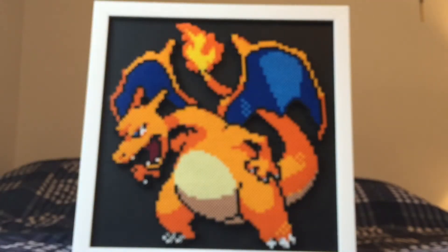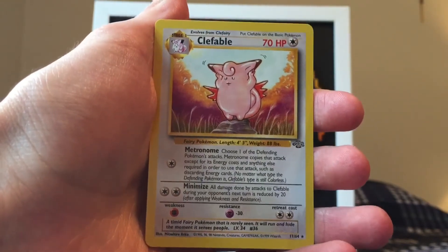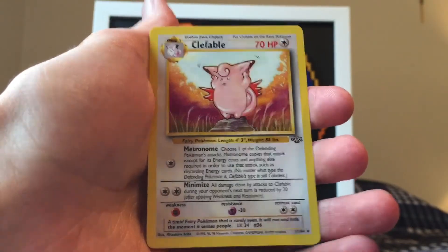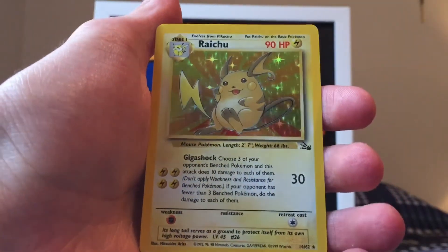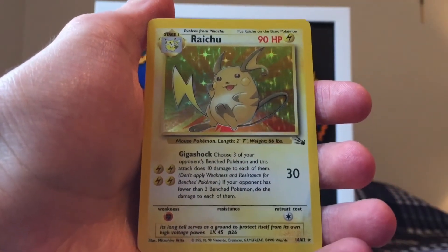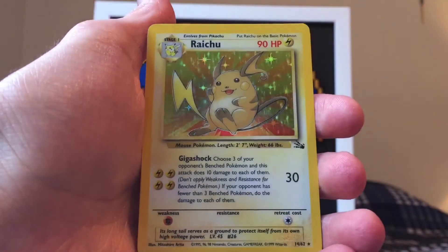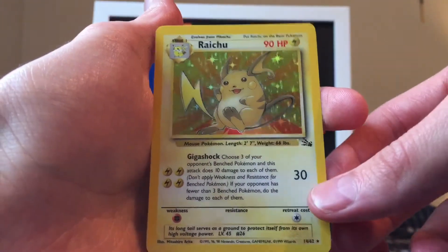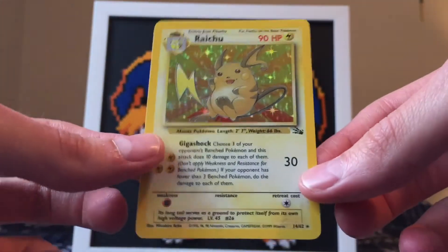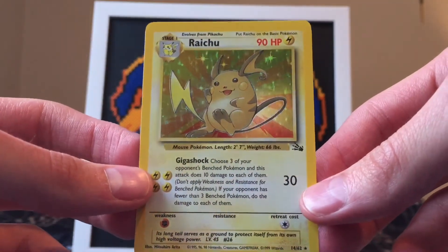All right guys, let's do a quick summary of the cards that we pulled today - just the two packs. So we got a rare Clefable non-holo, out of Jungle of course. And of course the best pull of the day - absolutely my favorite today - is the Raichu holo out of Fossil. All right guys, thanks again for watching. Hope you really enjoyed that - leave a like and comment if you did. If you're new, I hope you'll subscribe and check out the links in my description before you go. All right guys, this is met7games, have a good day.